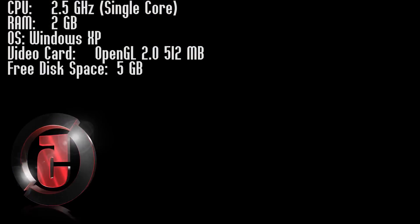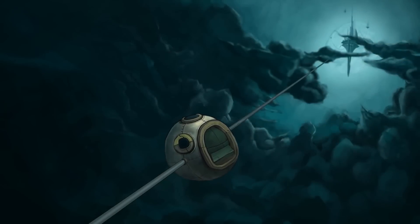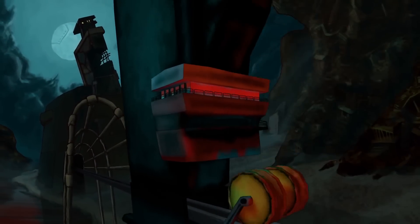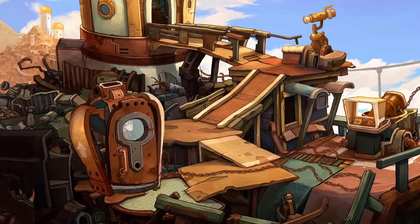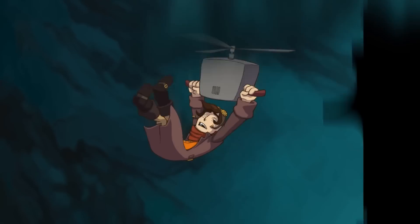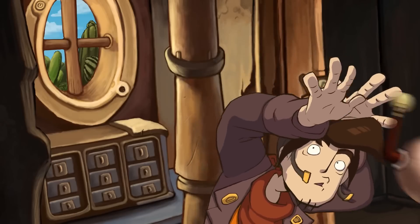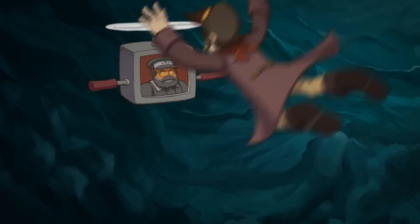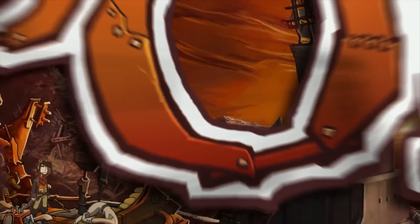In Deponia, the world has degenerated into a vast garbage dump, in which the crotchety Rufus ekes out a sorry existence. He is part of the lowest social class, doomed to live his life in literal mountains of trash. He hopes for an opportunity to get into the world of the rich, who live in a floating city high above the clouds. Fate seems to smile on the snotty good-for-nothing when one day the attractive lady named Goal from the higher sector plummets into one of the trash heaps. It was number 5: Deponia.